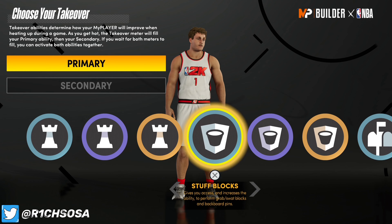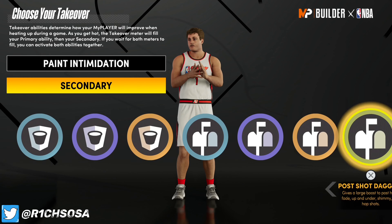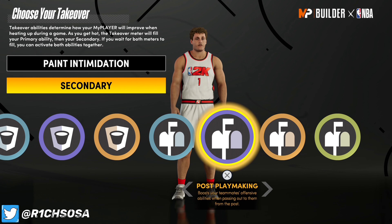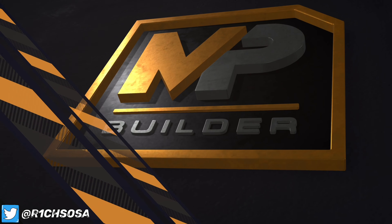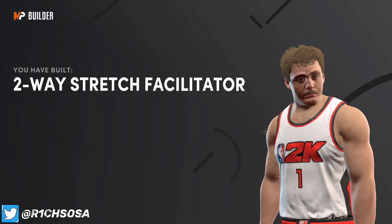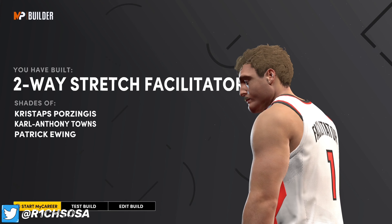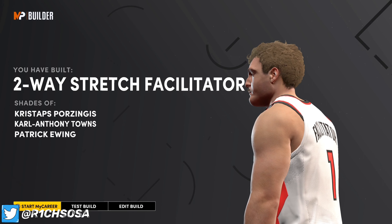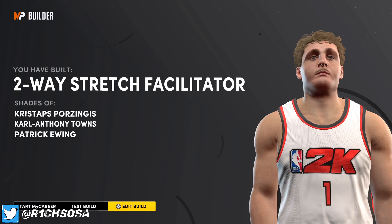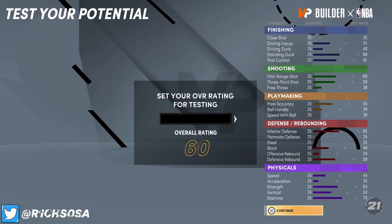I truly believe this is going to be a fun build to use. I love the name and that it is so versatile on offense, and the defense isn't bad — I'm going to go with paint intimidation to be more effective and more of a lockdown, which makes up for the defensive badges we don't have compared to a normal build that usually has around 15 to 20. I'm also going to go with limitless range. As y'all can see, we get a legit two-way stretch facilitator. I love the comparisons we get — in NBA 2K21 next gen, you can literally put any two builds together and make one build out of it, and it will come out as long as you put all the stats right.